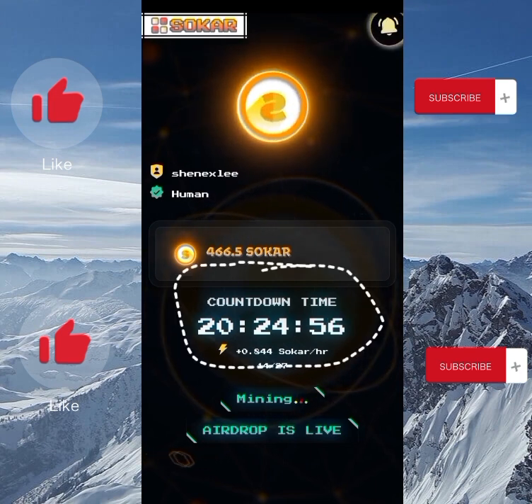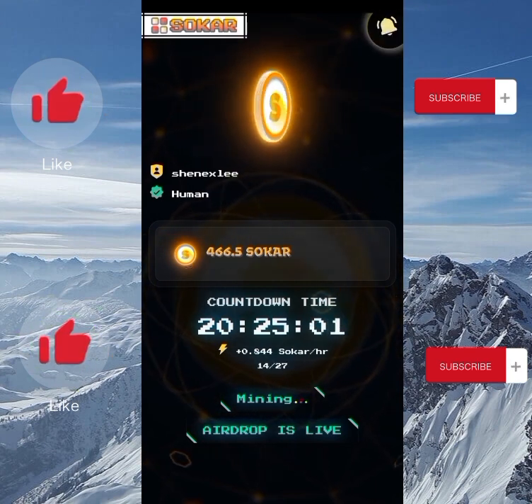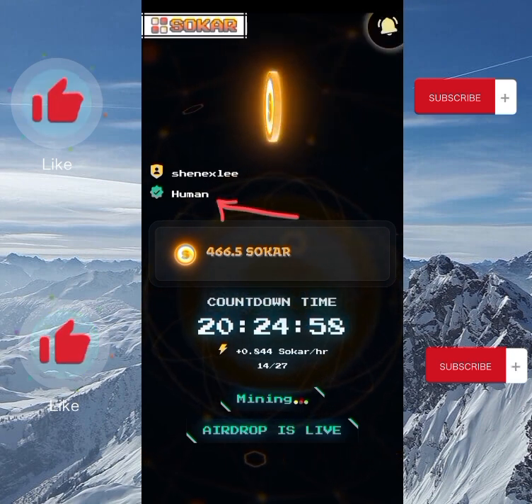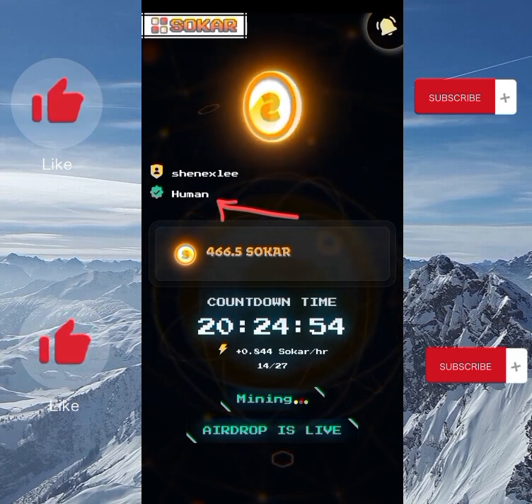As you can see the countdown, I have about 20 hours more in order to claim another Soca token. That's for the mining side. You can also see I've verified my account, which is showing as 'human' in order to claim the free airdrop.